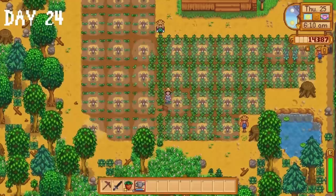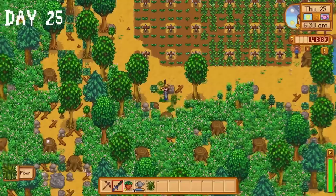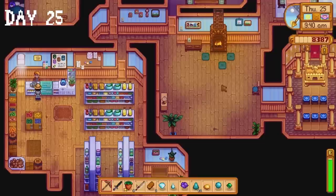On day 25 I realised I have grown to love our little strawberry farm. I feel like a schoolboy on Sunday — it's nearly tomorrow and I don't want to go. But alas we have work to do. I collect some gems and geodes from my chest in the mines, purchase the first backpack upgrade, and plant an apple tree sapling on the farm.